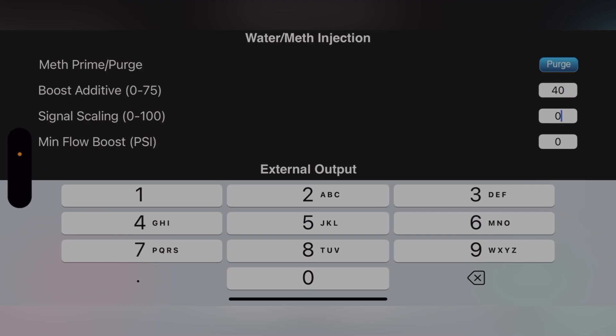And then Signal Scaling will be 60, and then Minimum Flow Rate is recommended at 9. Now the Minimum Flow Boost is for the meth to come on — so let's say by the time a car hits 9 pounds, that's when the meth will start pumping. In my opinion, that is way too high.